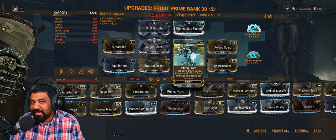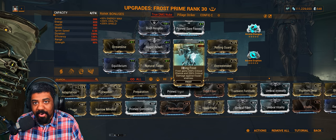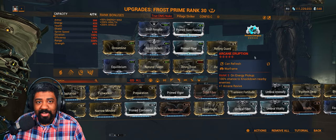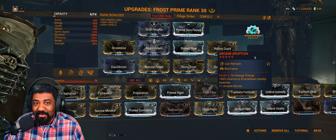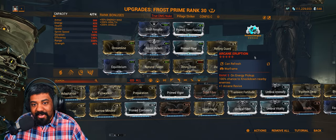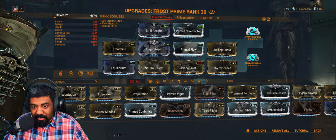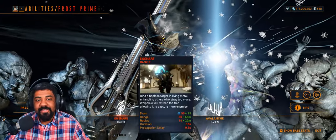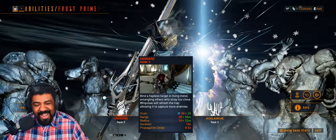Now, this crit increase is not a flat increase — it is going to be additive to your modded crit. Arcane Eruption is an insane crowd-controlling arcane. Pick up an energy orb and you have a 100% chance to knock down enemies within a 30-meter radius. Very powerful. And the helmet ability I went with on this Frost build is Iron Snare, to group up enemies so it will be easier to proc them with the heat AoE.